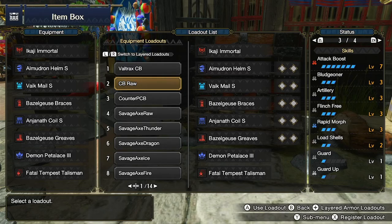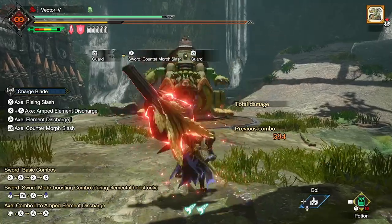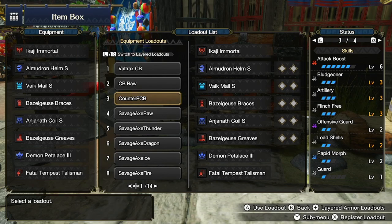Load Shells is really useful since it allows me to replenish my phials fast enough to spam Axe Hopper. The second build's primary source of damage is the Ultra Element Discharge. This build is a counter build that uses both defense and offense. The whole purpose of this build is to guard point a monster's attack and follow with an Ultra Element Discharge. You need at least 2 levels of Offensive Guard because this gives you 10% more attack damage on a successful guard point.